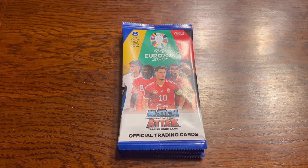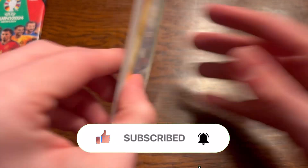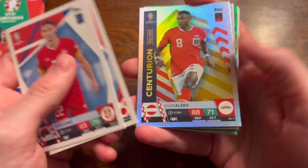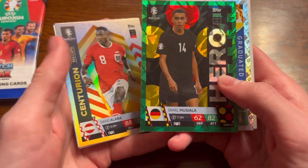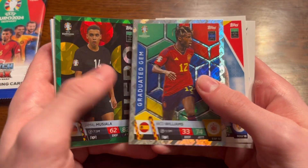Match that Euro 2024 packs, episode nine. I'm nearly done with the first box of this collection, so I'll need to get more because more episodes need to be done. We've got Lukic, Tamori, a centurion Alaba with 103 caps, Berisha, and a Musiala hero in emerald parallel — that's awesome — and a graduated gem of Nico Williams from Spain.